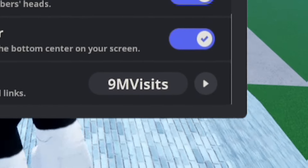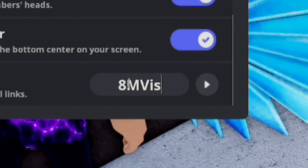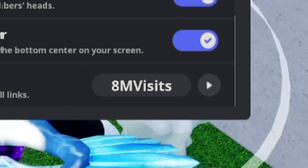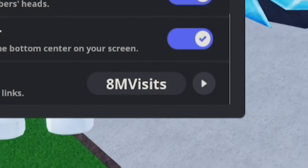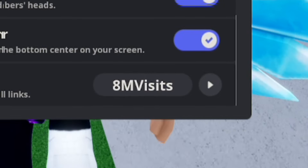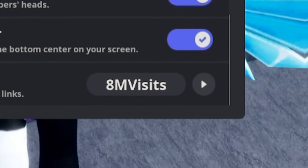Next, redeem 8M VISITS — 8-M-V-I-S-I-T-S. By redeeming that you'll get 800,000 cash, which is pretty cool. If you haven't already redeemed 8M VISITS, make sure you do so right now.